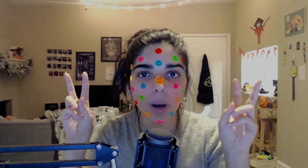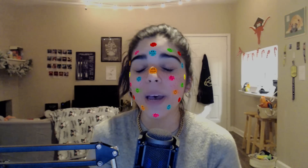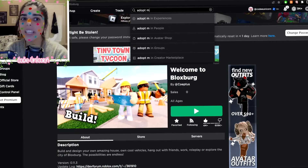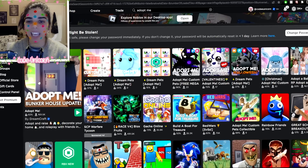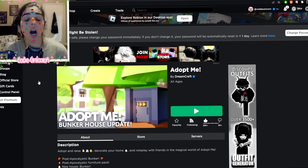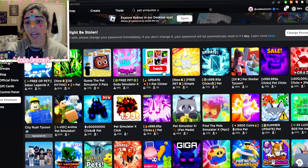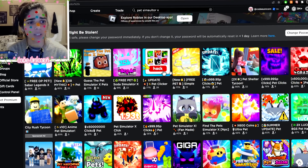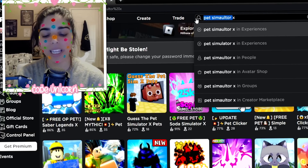Anyways, I don't think it's gonna turn into Adopt Me if Bloxburg ever does add trading. Just an FYI, this is a concept and it's not in the game. I think everyone needs to stop comparing Bloxburg with Adopt Me or any game in general. It's not really copying Adopt Me because a lot of games have trading. Pet Simulator X also has trading as well.